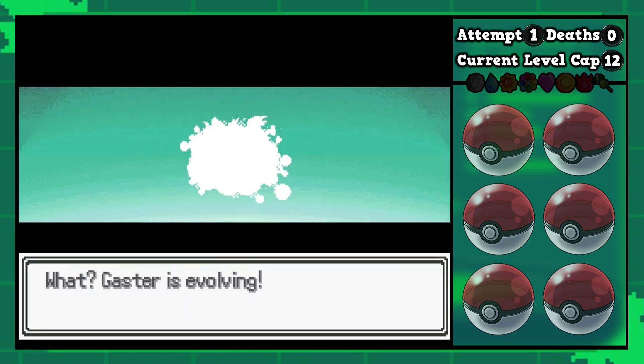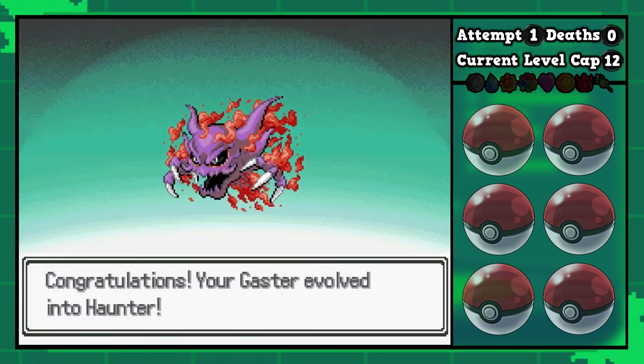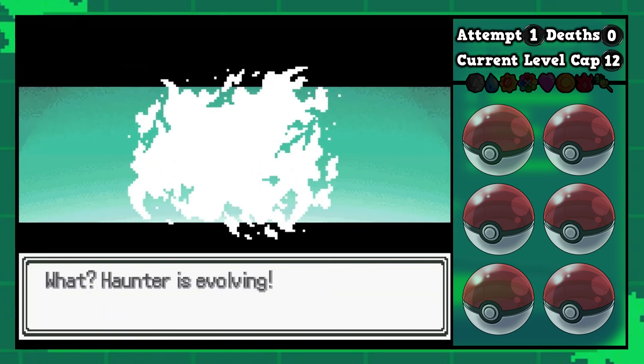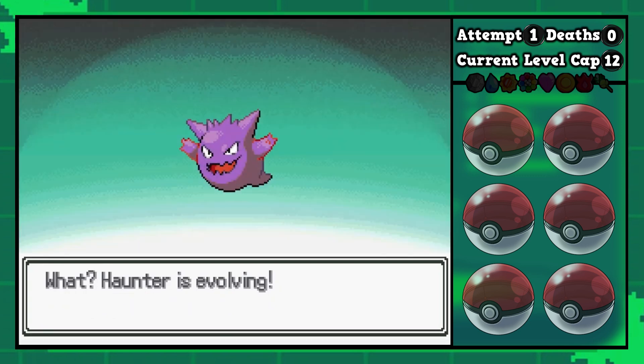We get to see the Haunter-Haunter fusion as we work our way to Gengar. Look at those flames — absolutely fantastic. Then our Haunter fuses with a Gengar and it is going to look fantastic.